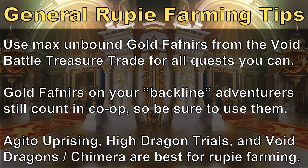This is true early on, but standard difficulty and above for high dragons and the Agito Uprising becomes preferred for rupees as your power level increases and you're able to solo and auto that content, especially with Gold Fafnirs equipped. Even expert void battles on double drops tend to be better than Avenue to Fortune. Not only can you get rupees by exchanging void leaves and seeds for them, but you'll also pick up other valuable materials and augments along the way. That's really the core takeaway of this video — although Avenue to Fortune may look like it's the best place to farm rupees, it usually isn't.